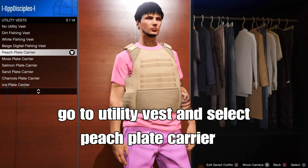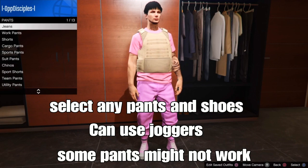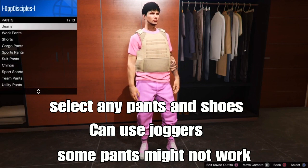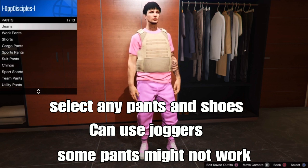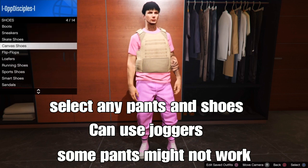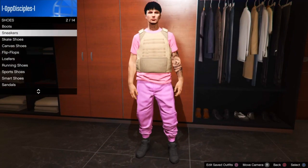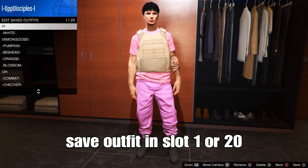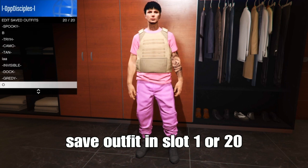Back out and now select a pair of pants and shoes of your choice. You can use joggers and any shoes. I'm going to select joggers with size 6 shoes. Next, save your outfit in Save Slot 1 or Save Slot 20.